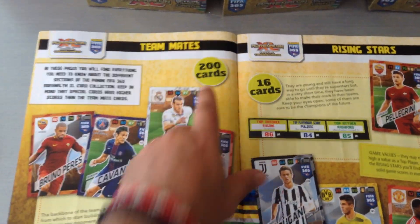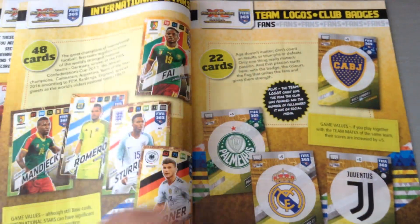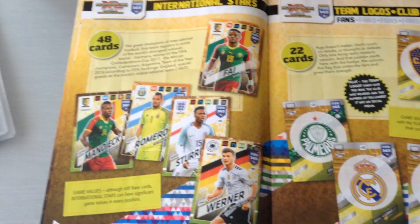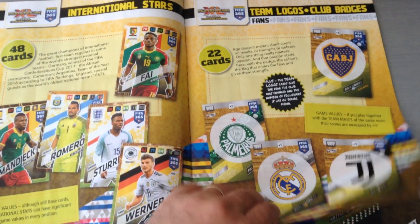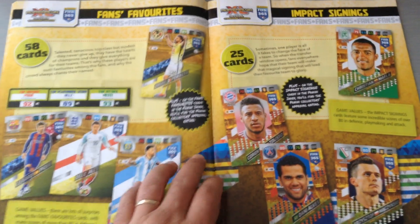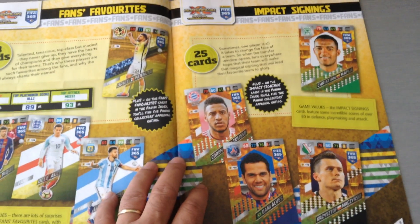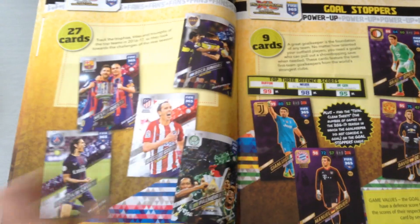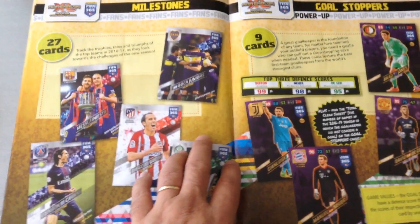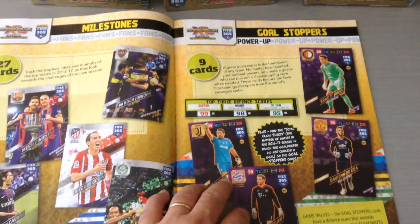Teammates — there will be 200 cards. There will be 16 rising stars, 48 international stars, 22 team logos representing the 22 teams, 58 fans favorites — that's a lot, that's more than last year — 25 impact signings, less than last year, and 27 milestones, that's a new one, I like to see that. Goal stoppers...